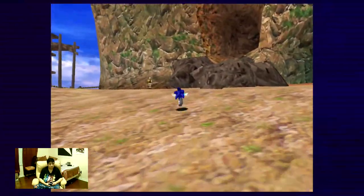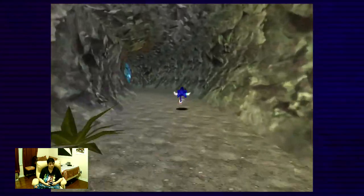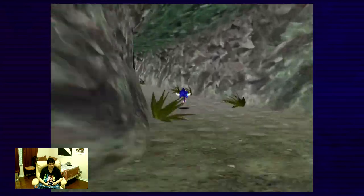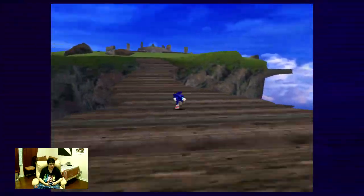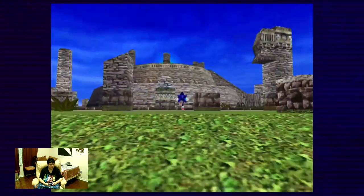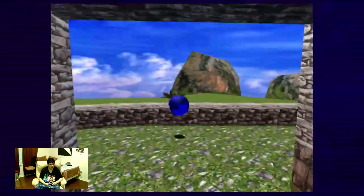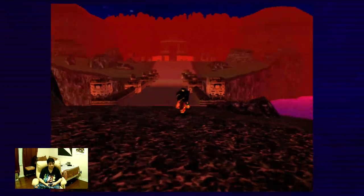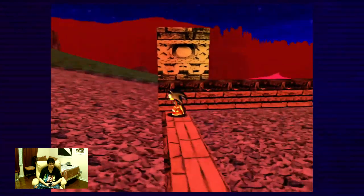I bet Chaos has the six emeralds right now. We're gonna have to head to Angel Island so that we can talk to Knuckles. Did Chaos just hit Eggman? He's got a load of anger. There's Knuckles and Eggman lying down — that was Chaos. We get to see Tikal's flashback again, and the whole world's on fire. This is where Pacamak gets ready to charge at Chaos Zero until Chaos wiped them out and the rest of the Chao too.